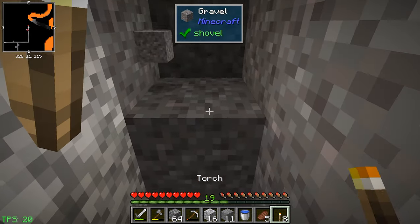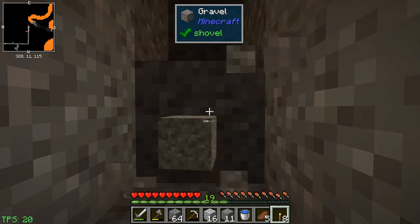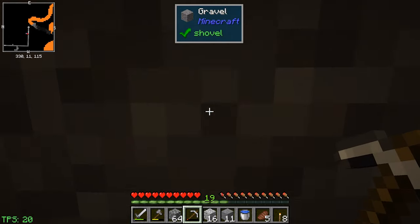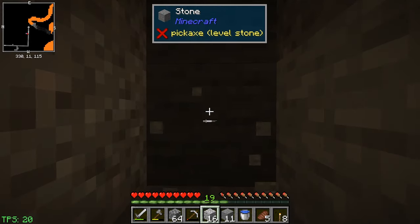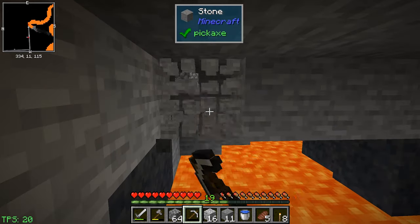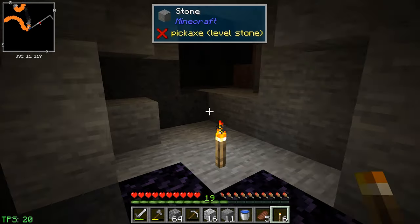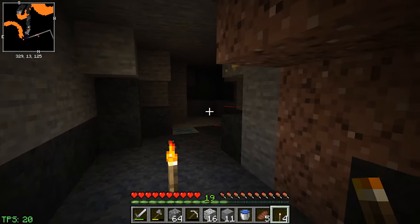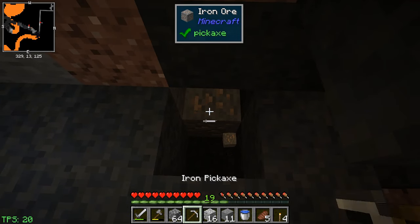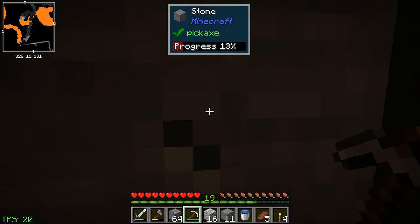We've been doing this for a while and haven't found anything yet. I hate for another episode to just be resource gathering. I can hear the lava - hopefully we can get around it and see teslatite on a wall. There's a cave! There's something blue over there - is that teslatite? Let's go see. Teslatite! There we go, guys! Finally we get some teslatite!